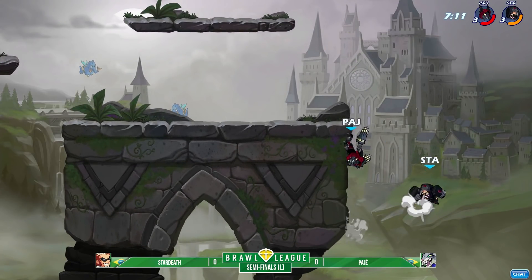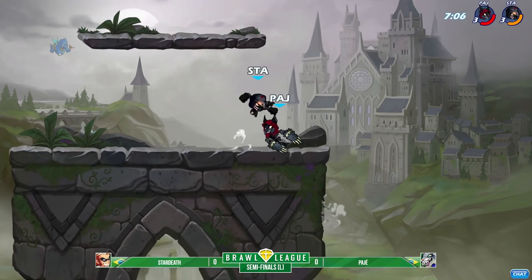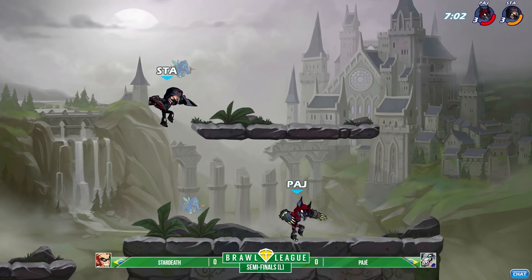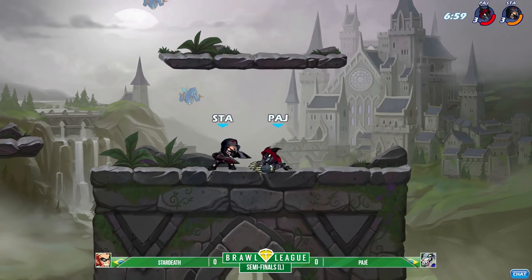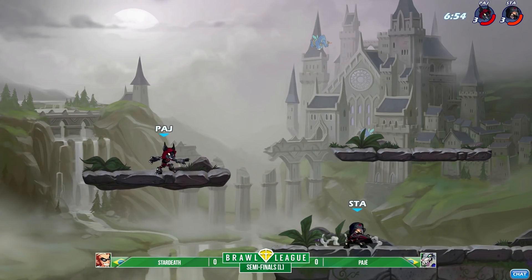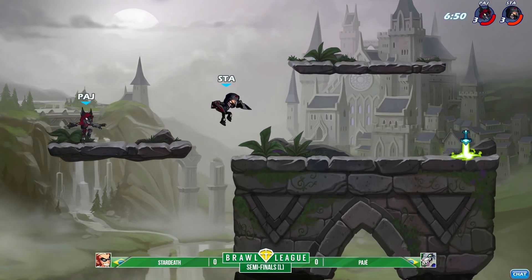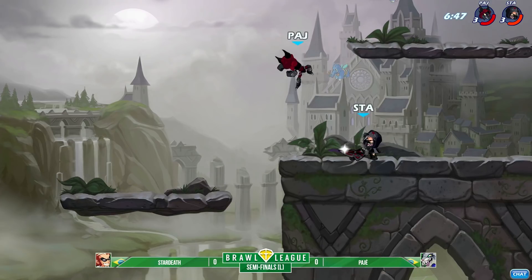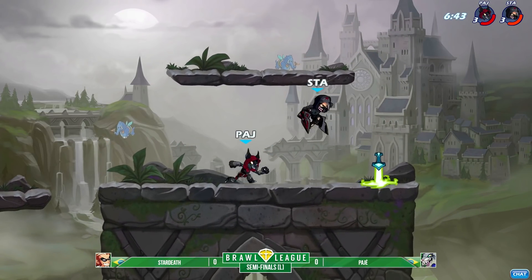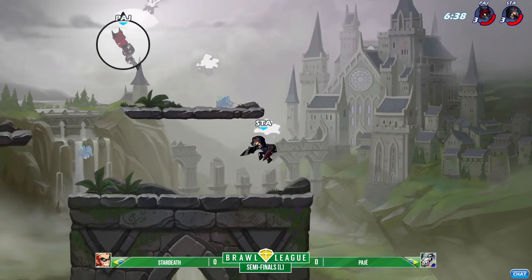Nice side there from Pajay to get the reversal off stage. Stardef turning around looking to find some form of edgeguard — the weapon throw is not going to connect, neither did the down sig. It's going to be a Qatar mirror match again between these two. Caspian is such a crazy pick in this regard — can be very dangerous to move up against, very difficult to advance on, because all of those sigs can come out and just stop your advancement. You're gonna see a lot of side sigs, a lot of neutral sigs coming out from Stardef here.